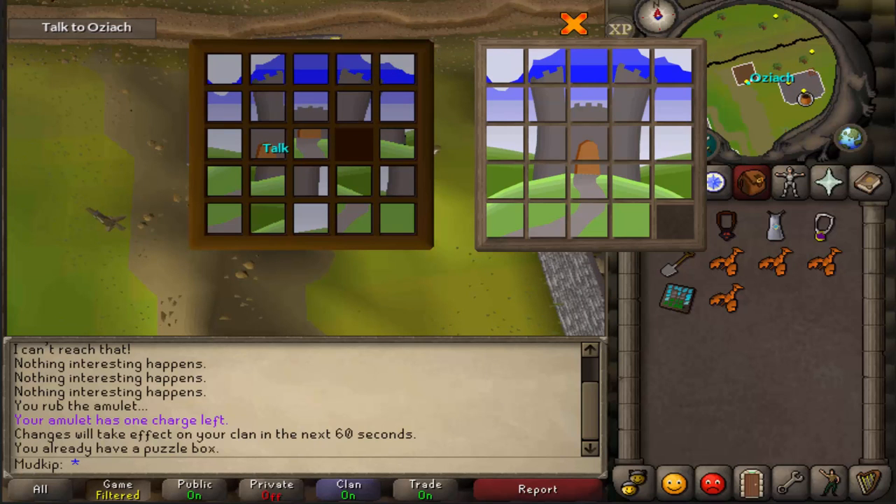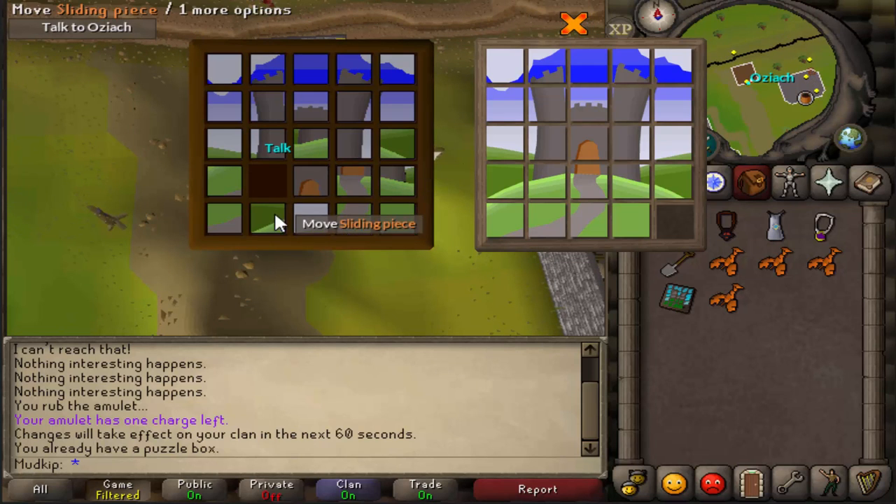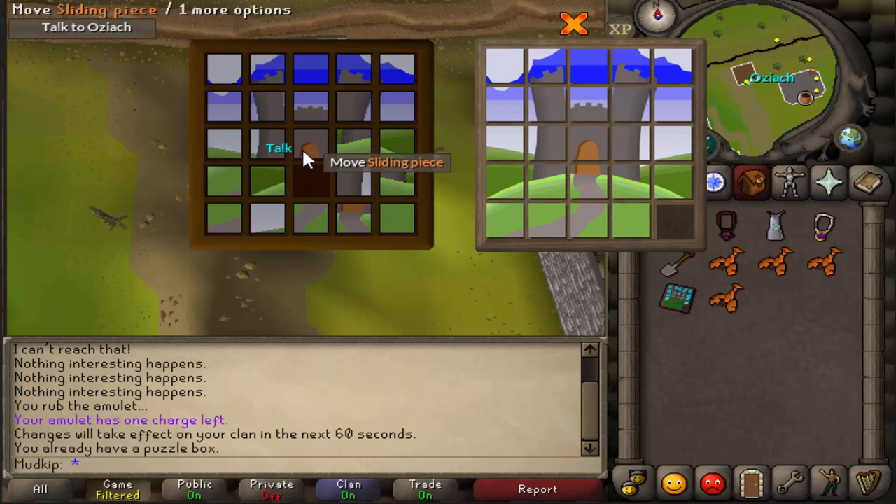Now we're going to start on the third row. This piece is perfectly in position, and we want this piece to be the next one right here. So we're just going to follow it around and move every other piece out of the way because all we care about is getting that piece into its spot. Now we want to move this one up one, so we're going to move everything out of the way just to get that into its spot. So we've got the first three — now we've just got to focus on these last two pieces. You're going to want to find your leading piece and your trailing piece.